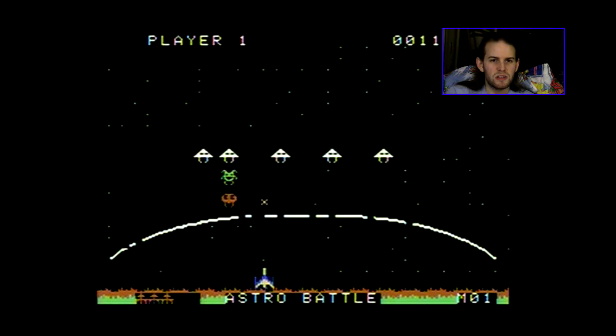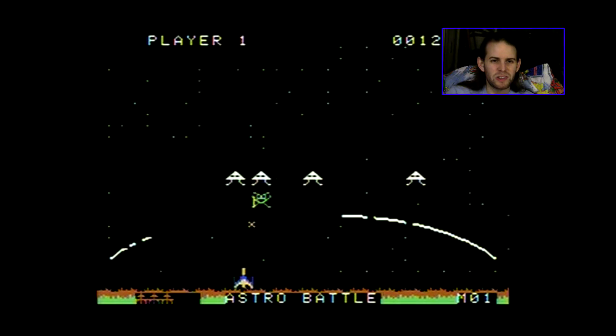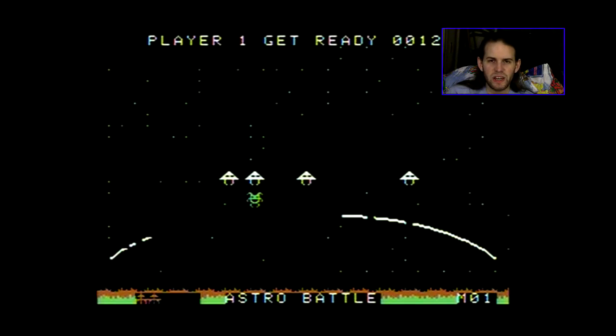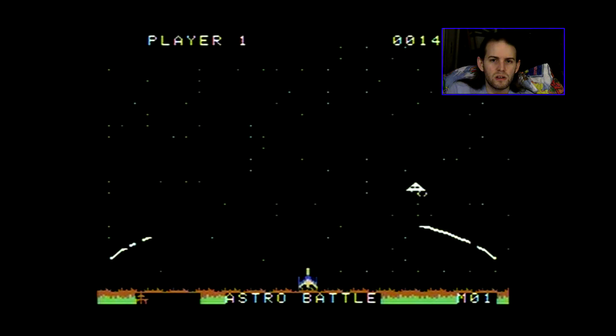Something else that's different about this version of Space Invaders, effectively, is that you've got this shield thing — the white circle that's rapidly being destroyed — that goes all the way across, as opposed to in Space Invaders where you have the smaller little shields that can actually take more damage. Did you see that? Like a big chunk of the shield just disappeared for no reason. What the hell?